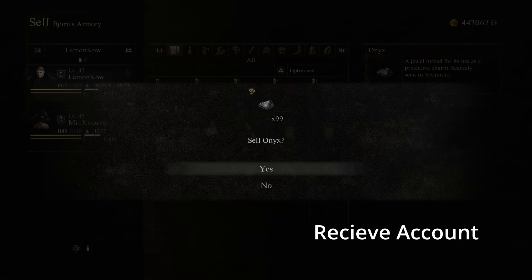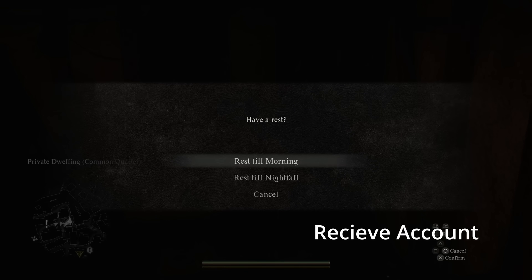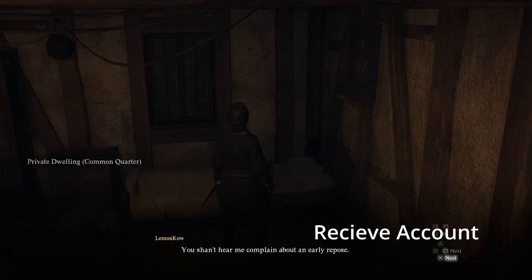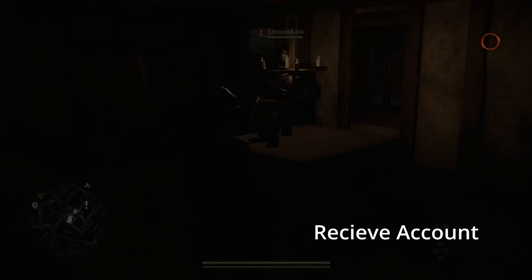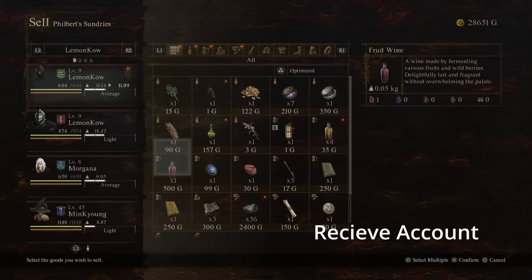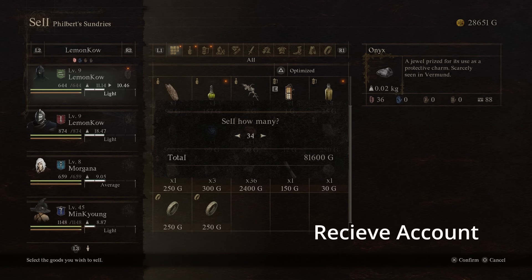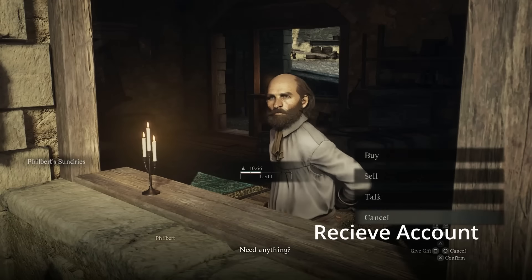Keep in mind the gems only stack to 99, so you'll want to sell them at some point. To make the save stick, go back and rest at the inn for your hard save. Once you've done that, you're good to sell whatever items you like. You can also set up the same dupe on both sides of your accounts, sending items back and forth each time.